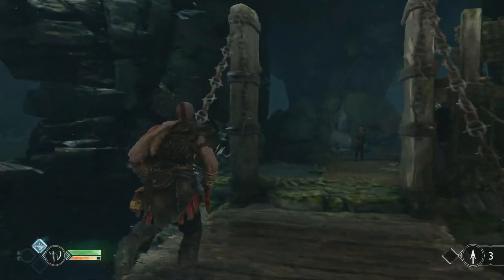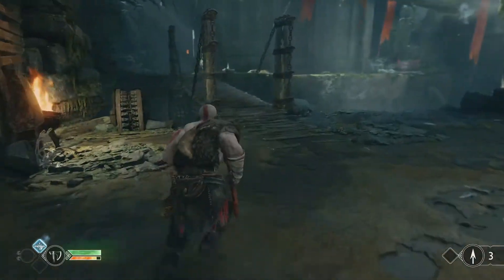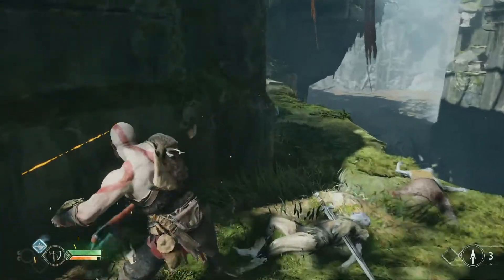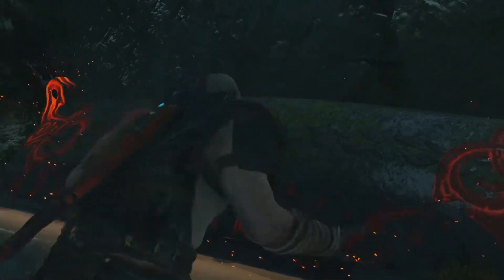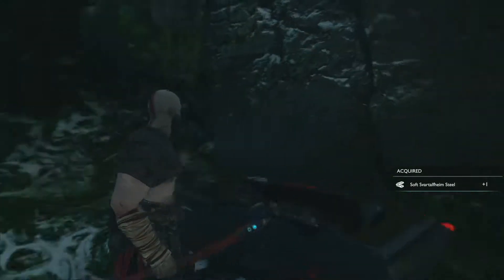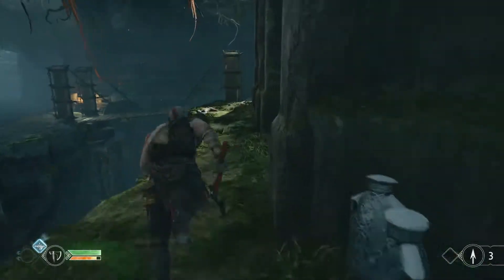Maybe there's a way to go back down from the other side. I really want that chest. The perfectionist in me - that side of me is like... Sometimes it really does interfere with my gameplay. I just want to get on with the story. Sometimes I see something else and I go: ooh, that looks quite shiny, let's go there and have a look. This way?